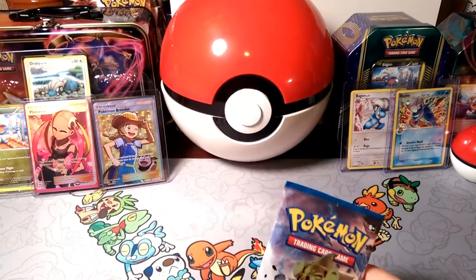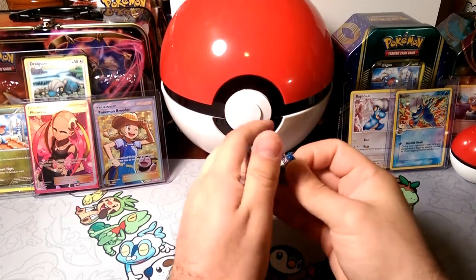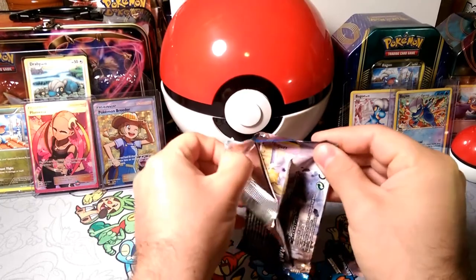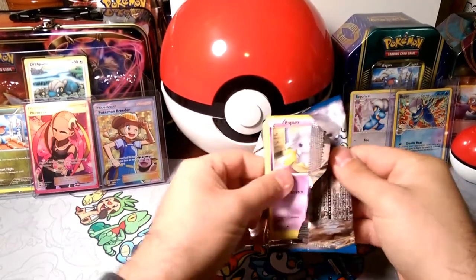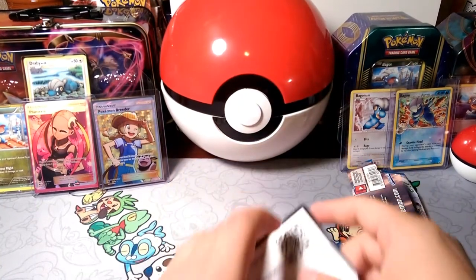We're getting some breaks in this set so far, so let's see if we can continue that, or maybe we can finally get some of those item trainer cards that we've been looking for. So let's go ahead and bust into this, and we're starting with those eyes, those Esper eyes, as you guys can see.